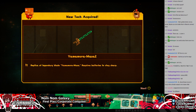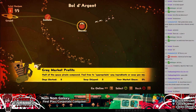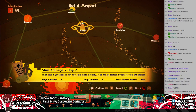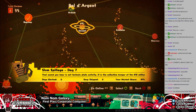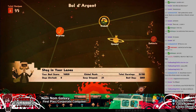Replica of Legendary Blade — Yamamura, Masa. Requires batteries to stay sharp. I got a sword! Now I can fight things! What's up with that? I have a little floppy disk on it. Find more weapons — weapons are vital for suit production. I'm really curious why there's a floppy disk on this stage.